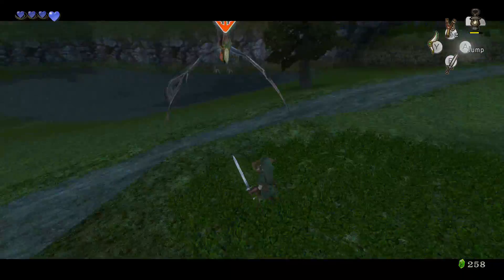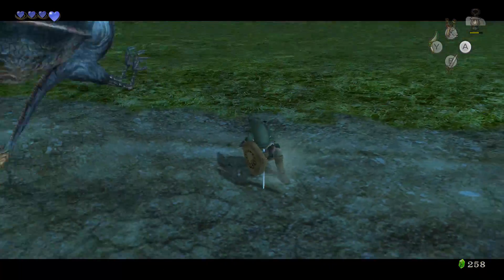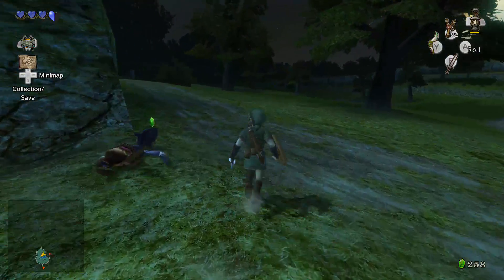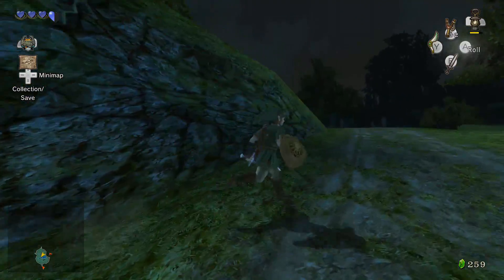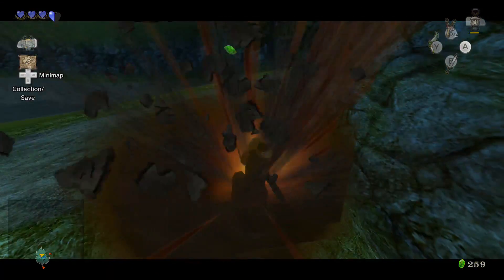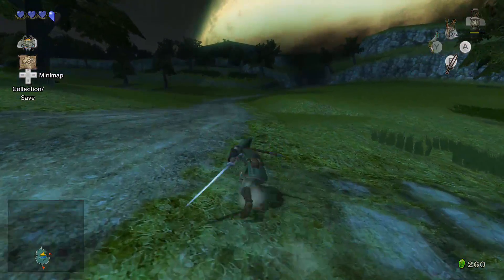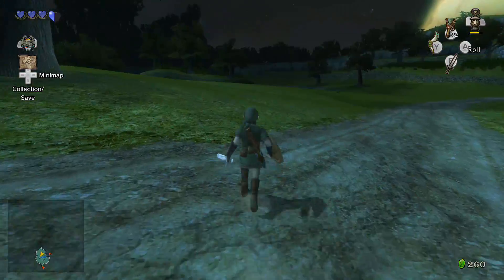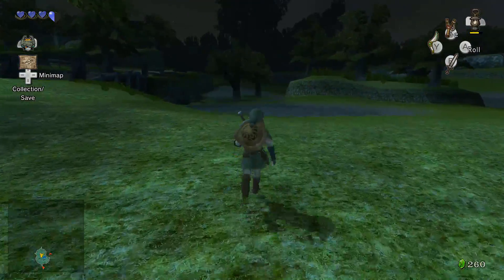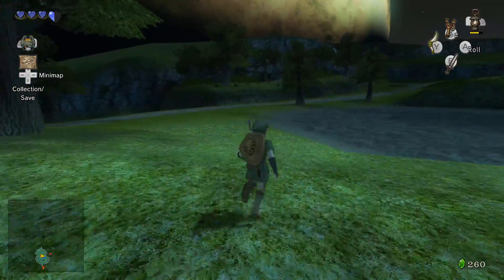I wonder why this patch of plant-ness is so different than the grass elsewhere. Sometimes Link seems to have his own ideas about where he's going, which is really not something you want. It feels like he's not quite moving how I am attempting to control him, which is unfortunate. But whatever — I'm mainly just looking around here, seeing if there's anything to be got. I did get that beetle, so I guess I can be happy with that.